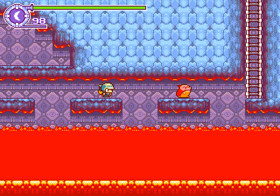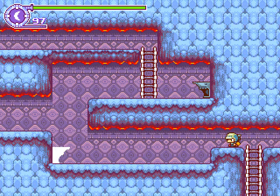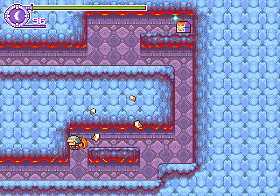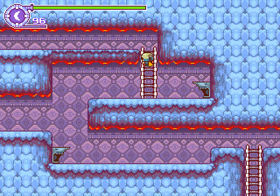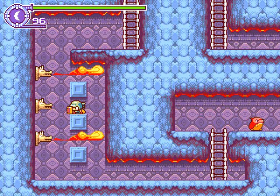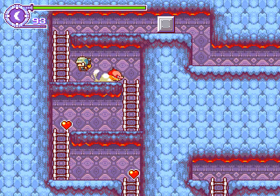It's the lava dungeon. It's got fiery sharks in it. It's advised to go up here first, though. We activated the chest. There are three items in this dungeon, all of which we are required. Got to kill these fire sharks — or red sharks, whatever you call them, whatever you kids call them these days.